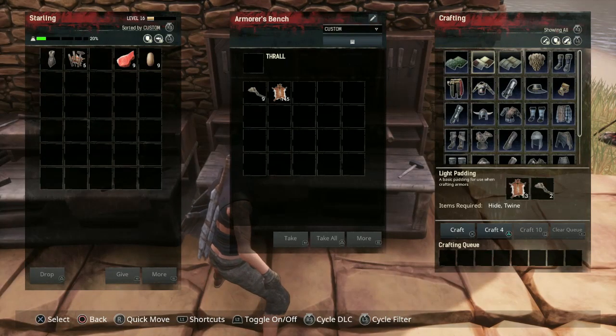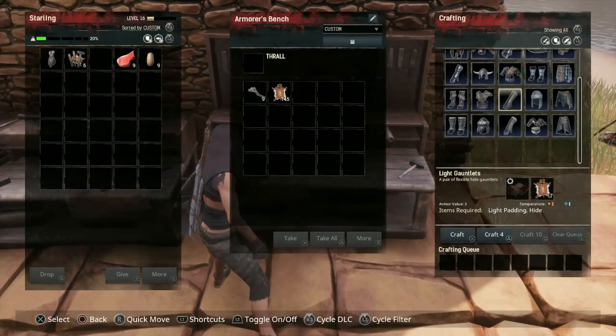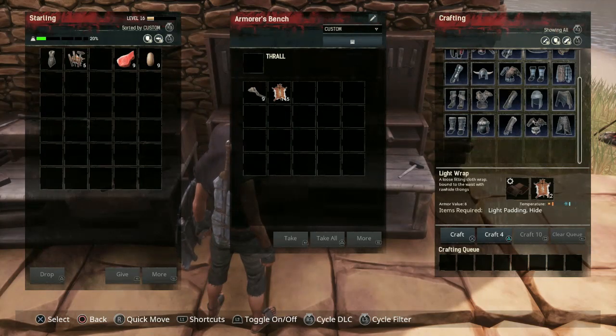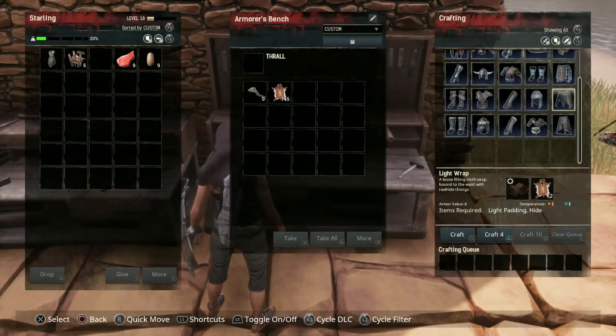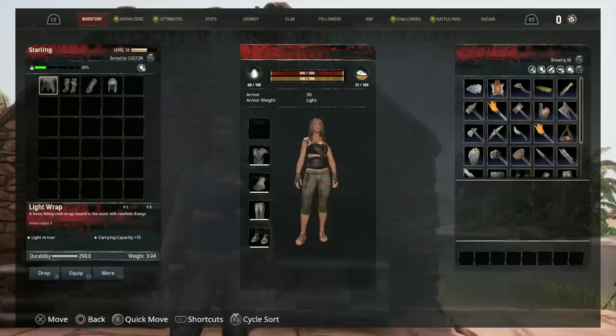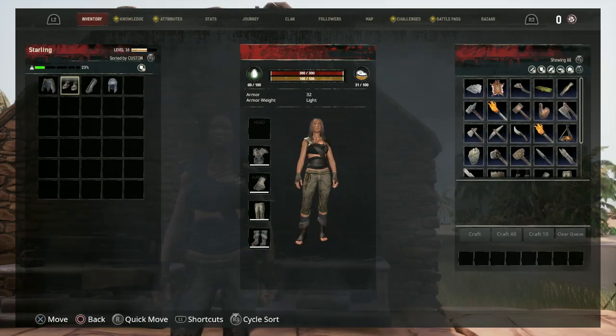I don't need to make light padding separately because I have enough and it'll show the gear symbol. Let's make the wrap, the turban, the gauntlets, and boots. All the rest of the armor pieces are made — now time to put them on.